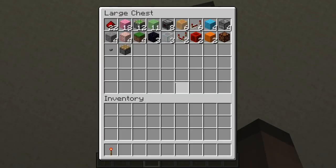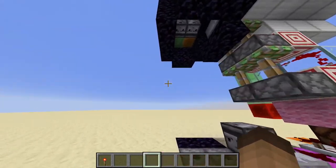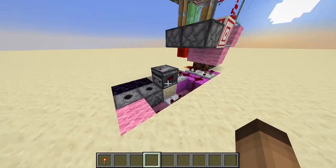Alright, so these are the items that you need. It is quite expensive in terms of slime blocks and sticky pistons, but that's mostly the flying machine here.